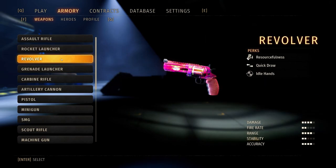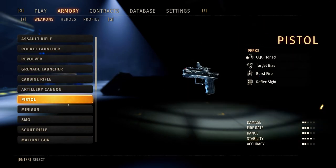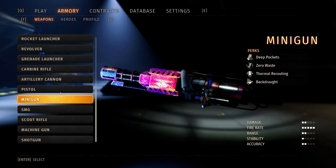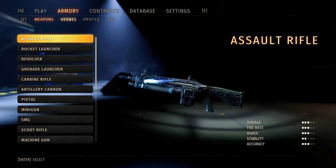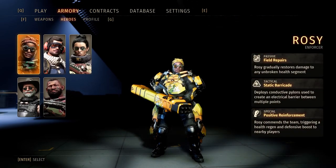When it comes to weapons, I believe the only ones we have left are the grenade launcher and the SMG. So today we're doing another hero review — character review — and we're going to be going over my girl Rosie.